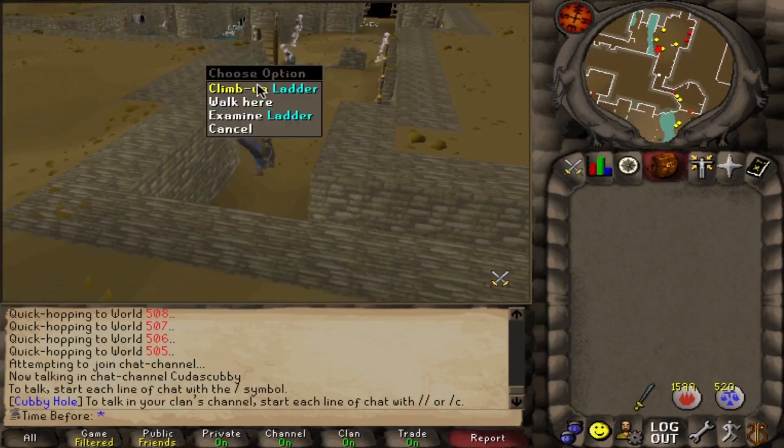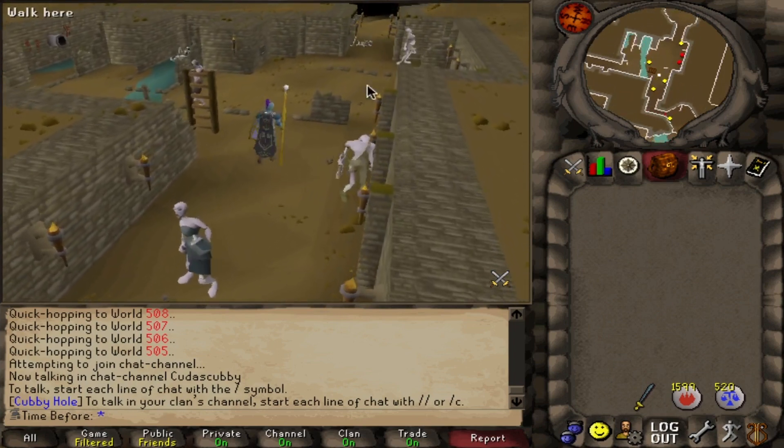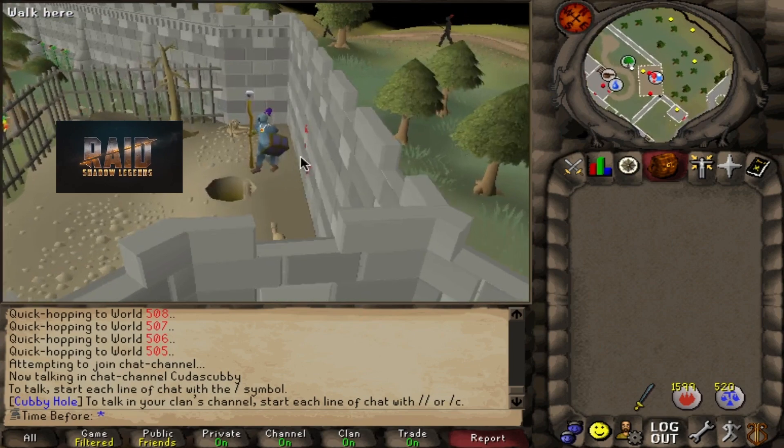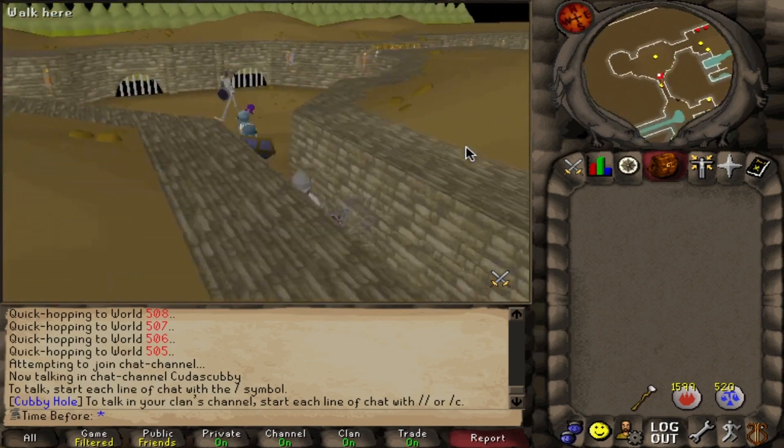I've walked by this ladder many times already and I really have no idea what's up here. Let's take a look — oh look, it's today's sponsor. Raid Shadow... just kidding, that game doesn't even exist. It's 2002, what are you thinking about?